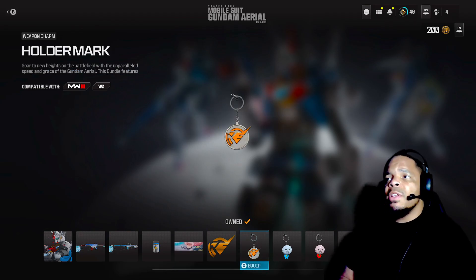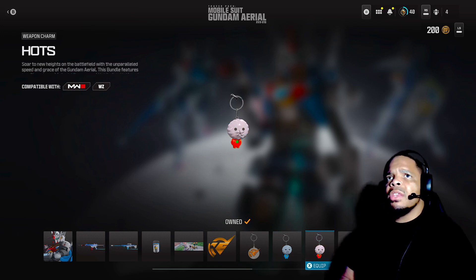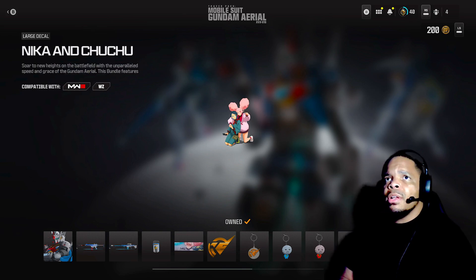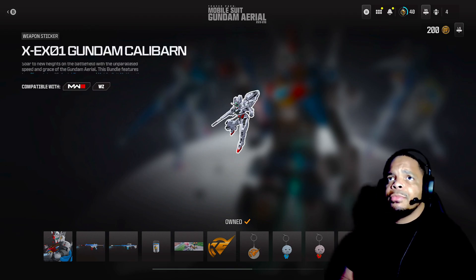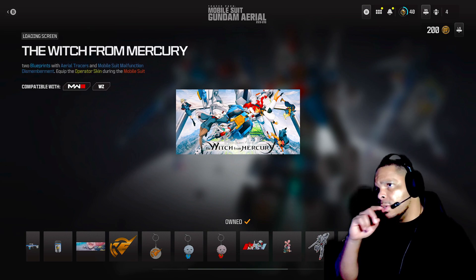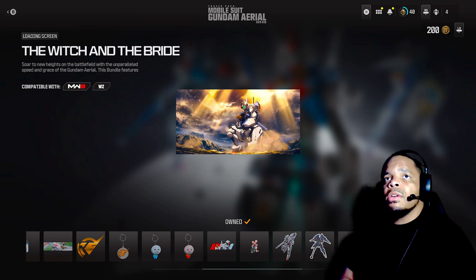It also comes with a calling card, two emblems — including a Holder's Mark emblem — a Holder's Mark weapon charm, another weapon charm called Hots, a large decal, and another large Gundam decal. Characters Nika and Chuchu are featured — those are from the TV show. Plus a weapon sticker for your gun, and a loading screen for The Witch from Mercury.